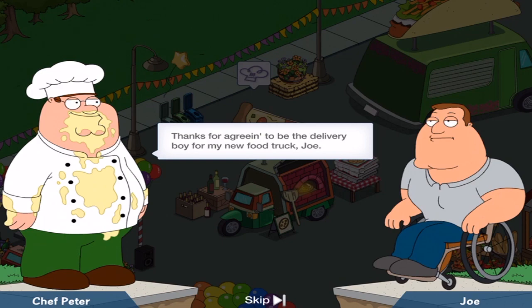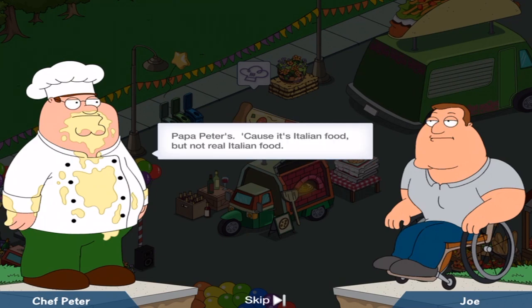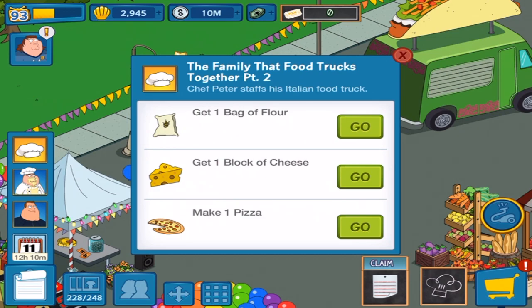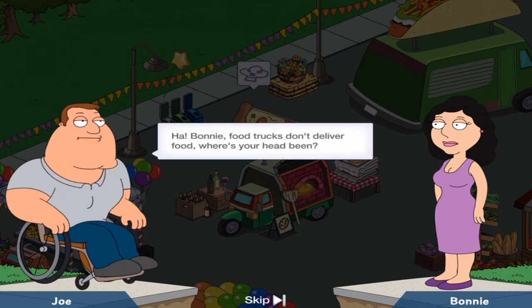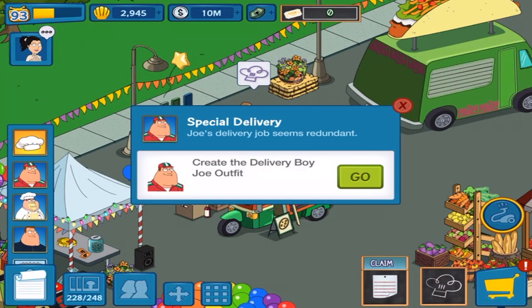Thanks for agreeing to be the delivery boy from my new food truck, Joe. My pleasure. What are you going to call it? Papa Peter's — because it's Italian food, but not real Italian food. Do you have any idea where I can find eyebrow dye? I'm going to film a commercial and I want to look as off-putting as my food. Get one bag of flour, block of cheese, make the pizza — obviously different characters will get the drops. Brace yourselves because I have got big news: you're looking at the delivery boy from Peter's new food truck. Create the Delivery Boy Joe outfit — there's another costume skin.